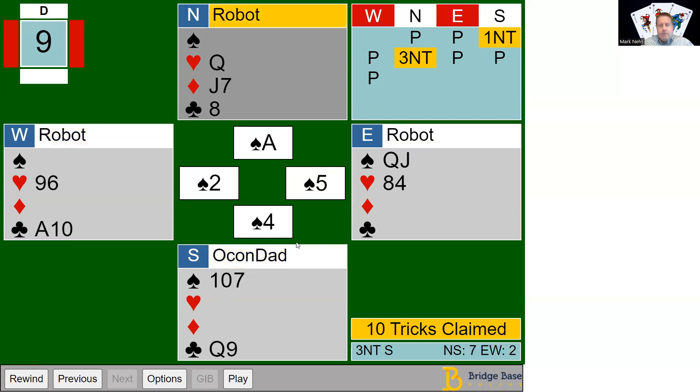And I make four — that was one extra trick, and that's what the majority did not do. I established four diamond tricks, got my club tricks, my heart tricks, and my one spade trick for ten tricks total.